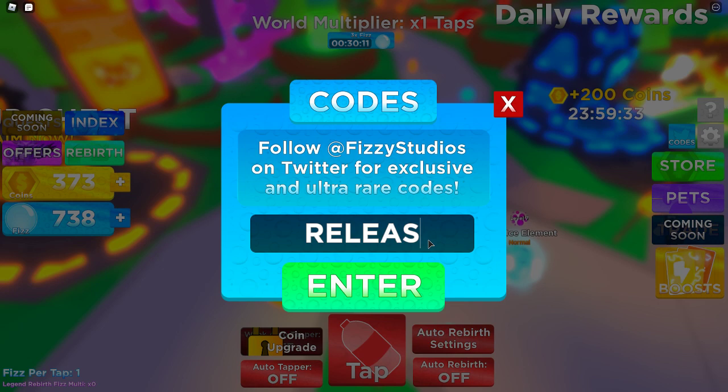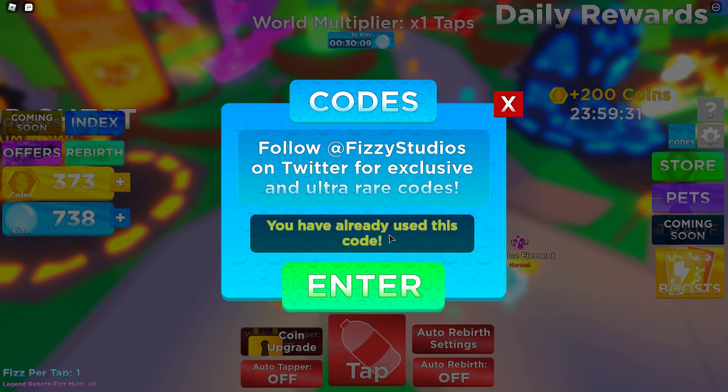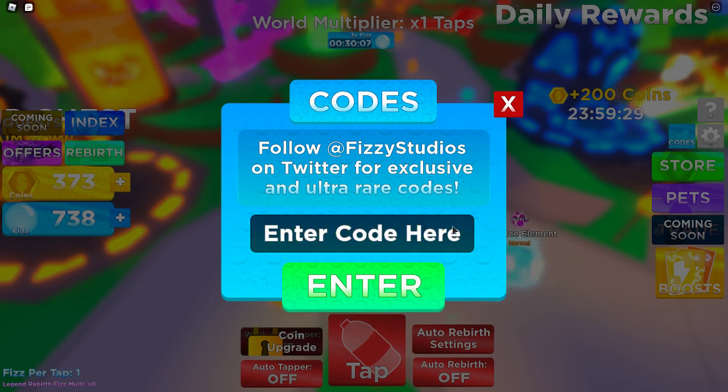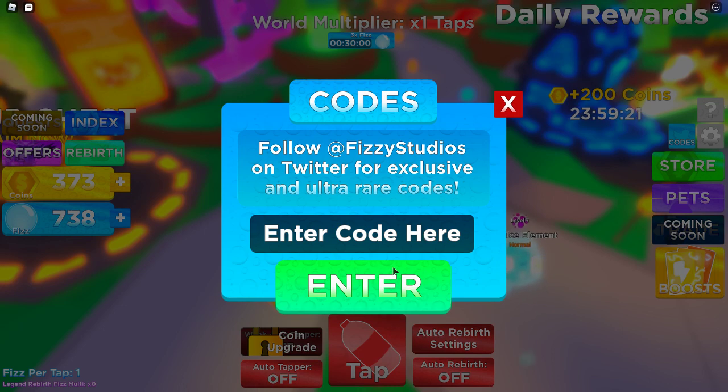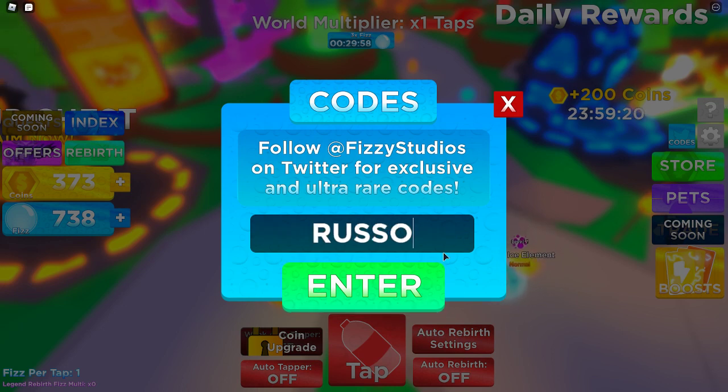The first code is 'release' — I have done most of these codes already. Then we have 'Soda Master 2', and I have done that one too. And then we have 'Russo' — like this.